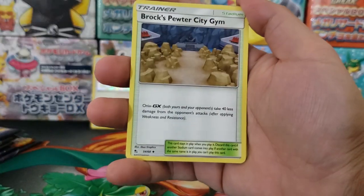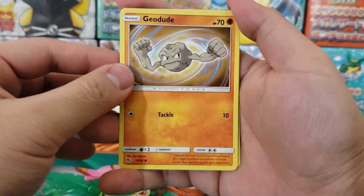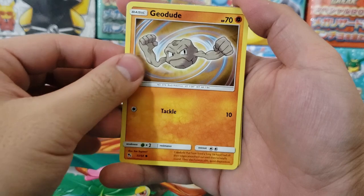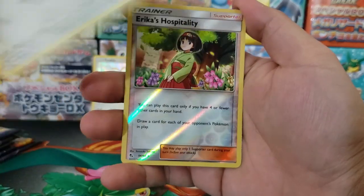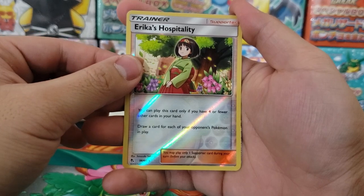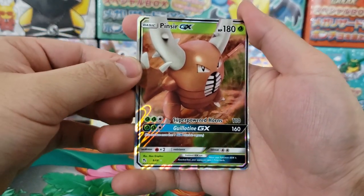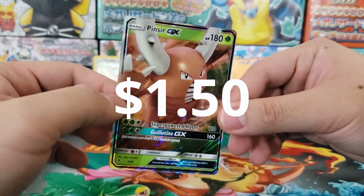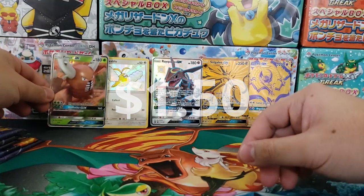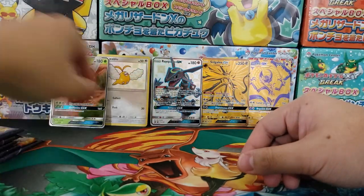Next pack: Farfetch'd, Misty's Cerulean City Gym, Brock's Pewter City Gym, Cubone, Magikarp — I see something shiny in the background, hate to spoil it for you guys, but it's going to be a cool card I think. Clefairy, Eevee, holographic reverse, and in the back — Pinsir GX. Oh, got my hopes up for nothing. Two great packs in a row and I feel slightly disappointed — that's how great Hidden Fates is. Pulling a GX card is so easy in Hidden Fates that you sort of want something even better.